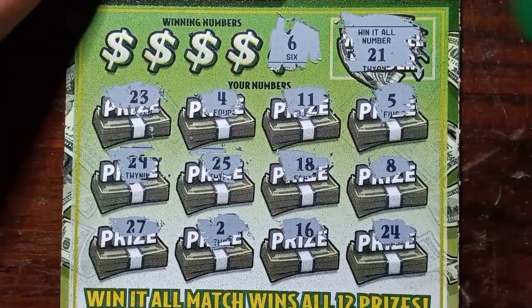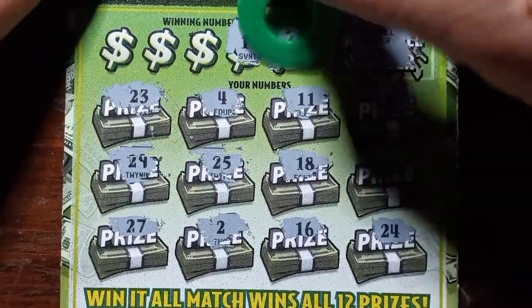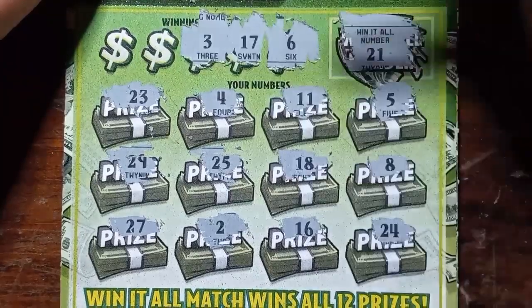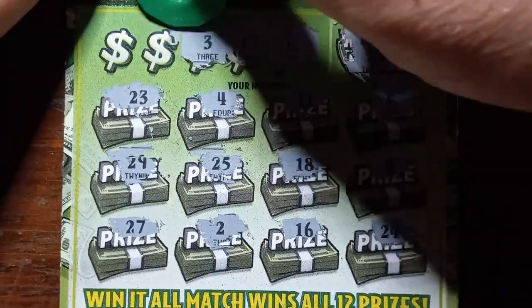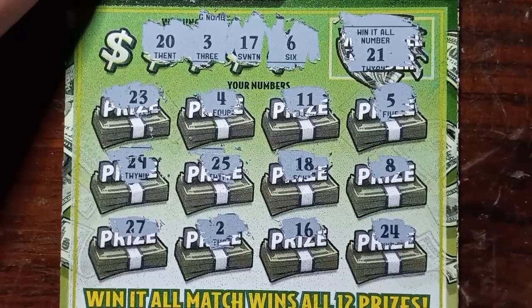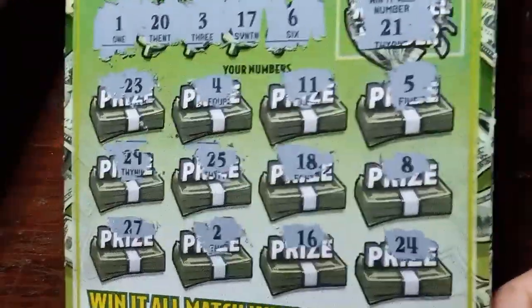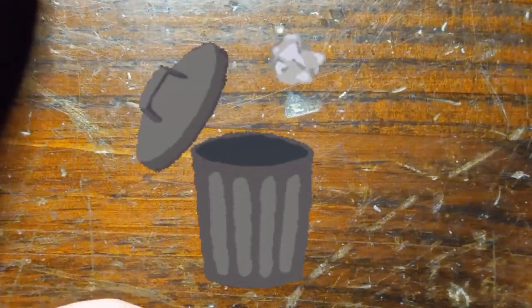Number 6 — we have a 5, we're one off. 17 — we have a 16 and an 18, sandwiched between. Number 3 — we have a 2 and a 4. Come on. Number 20. And last chance on Win It All — single uno, we have a 2 and a double uno. Nothing. We didn't win at all.